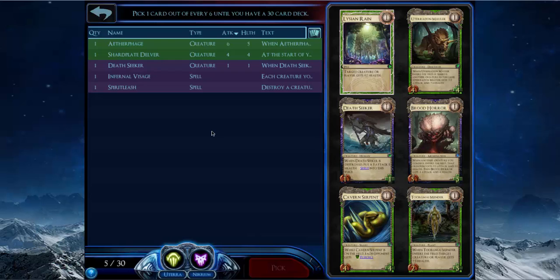Uterra Nekrium decks generally want to control the board and make a huge threat the opponent just can't deal with. For that we've got Death Seeker to work with Spirit Leash and our prospective Corpse Crawlers.